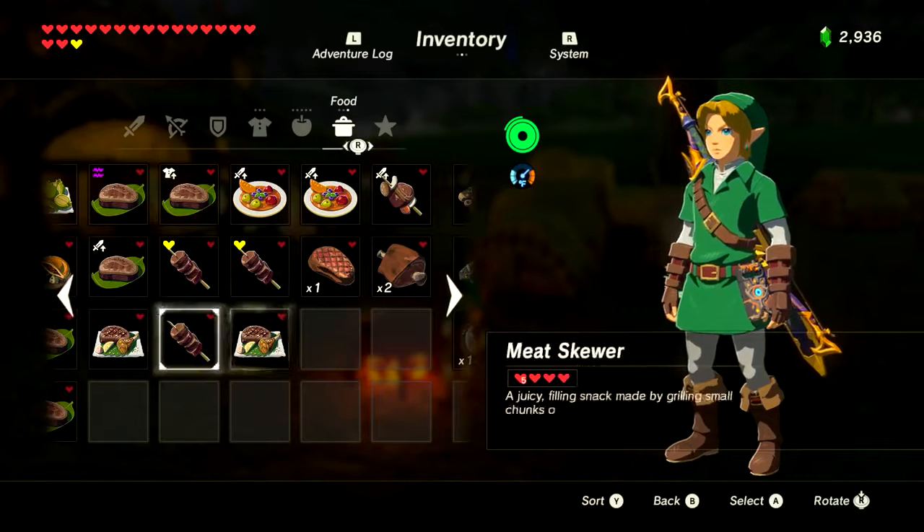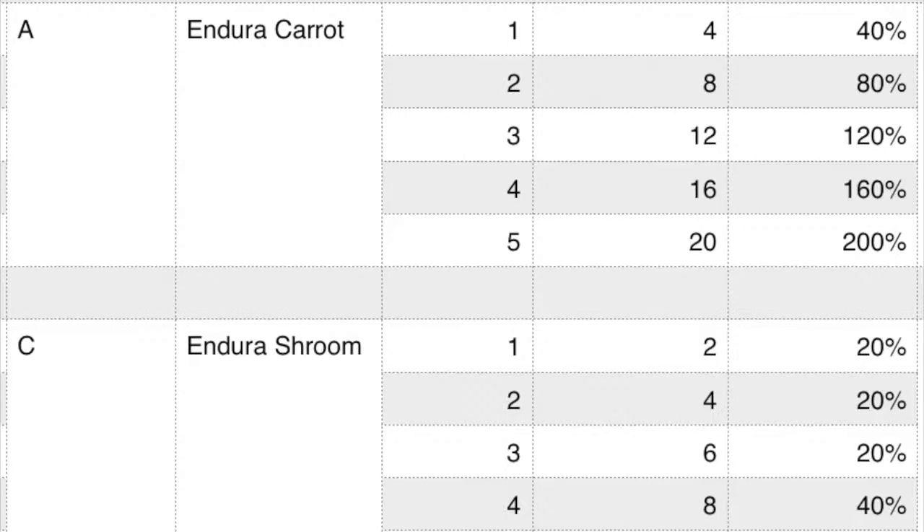Enduring food gives you an extra stamina wheel or two. There are only two items: the Endura carrot and the Endura shroom. Each carrot gives four hearts and 40% of an additional stamina meter — two for four-fifths, three for one and one-fifth, four for one and three-fifths, five for two full stamina wheels. The Endura shroom only gives one-fifth of a stamina wheel until you cook four, which gives two-fifths. So Endura carrots are the best for extra stamina wheels.